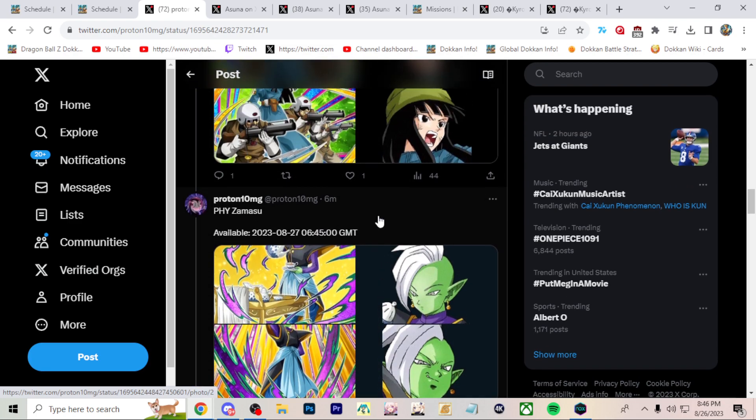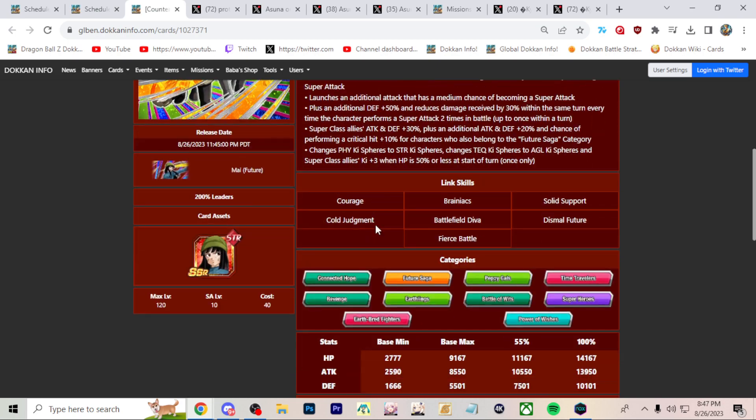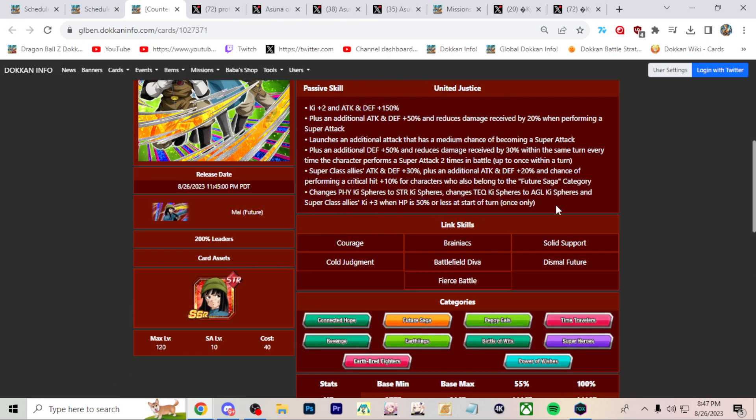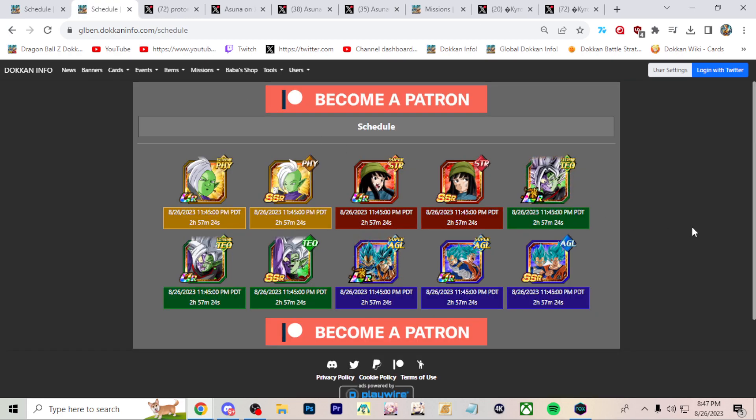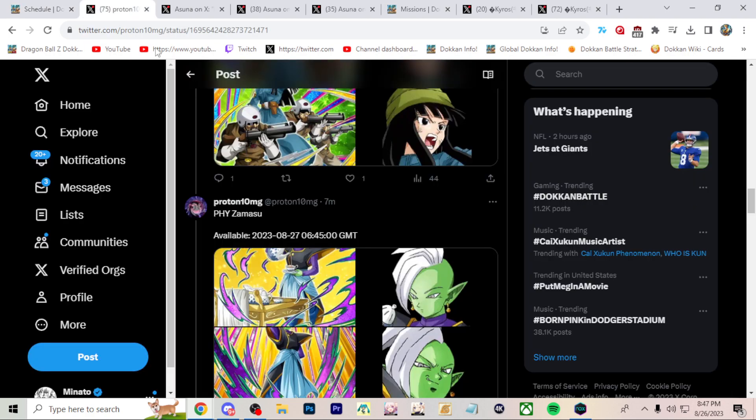We'll have a new Mai and a new physical Zamasu. Mai is the support unit for super class; Zamasu is the extreme class support unit. Zamasu kind of sucks — he wants super class enemies and that's basically non-existent. Mai is interesting: she gets damage reduction when she super attacks a lot of times, and she gives support. The issue is these guys don't give Ki in their support easily. Mai needs to be under 50% HP to get her Ki support, and I don't like that. The main two units are very very good though.